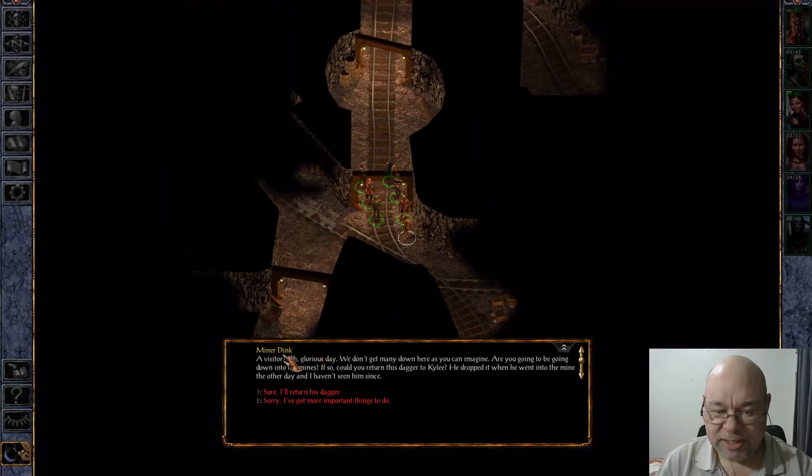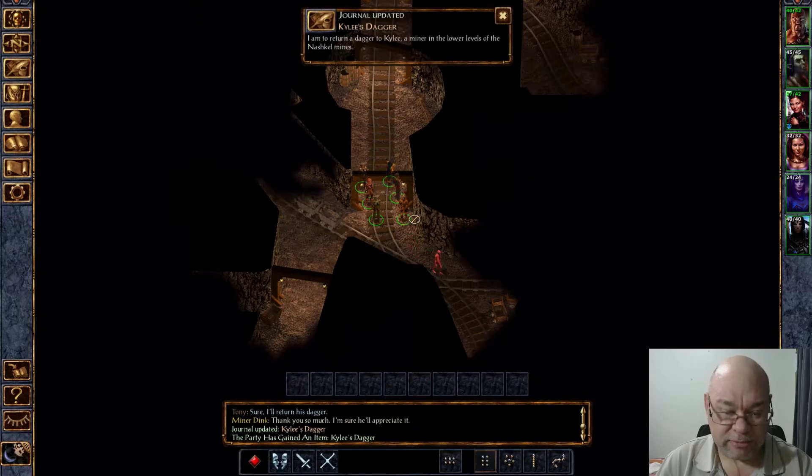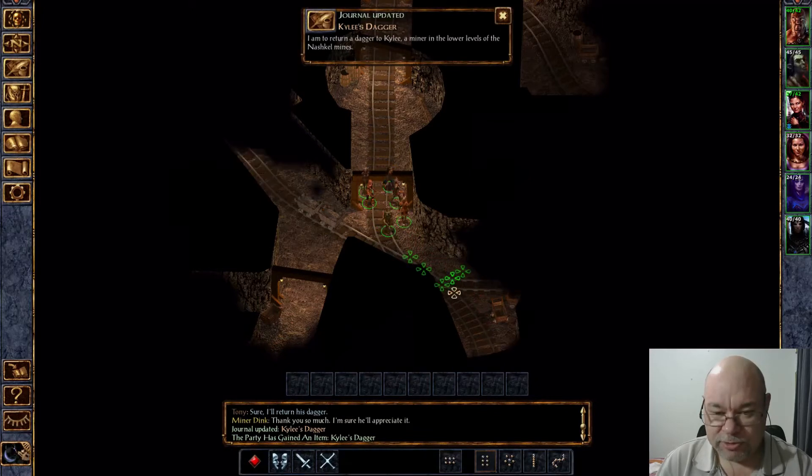This is Minor Dink, who is coughing up blood — he's not really — but he has a friend who's down on the next level, or he hopes he's down on the next level. He mentions Kylie. Kylie is a girl's name, at least in Australia where I'm from, but sure, I'll return the dagger to Kylie. So that's a simple little quest.